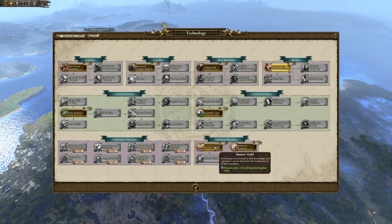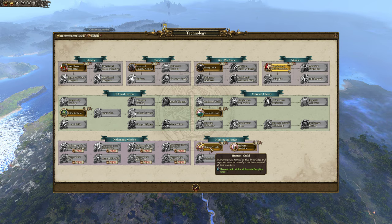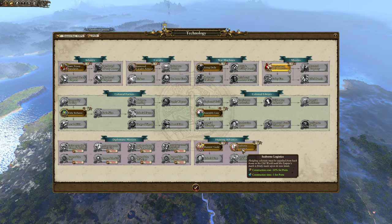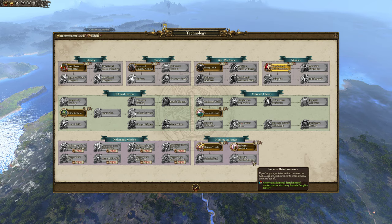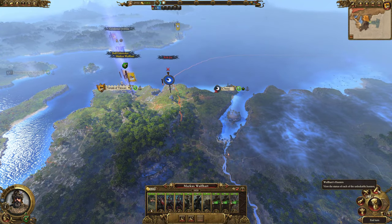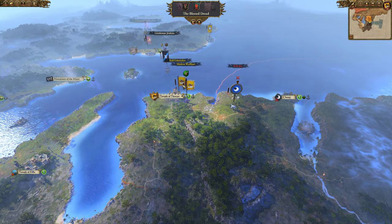I won't spend too long on the expensive unlocks, but we have recruit rank plus two for all imperial supplies — if you want to bring imperial supply units in at plus four you might want to invest in that. Casualty replenishment rate plus ten percent could be handy with a nice public order plus one. There's construction cost and time reduction for ports, which is helpful since building ports increases our Acclaim. Finally, there's an option to receive an additional detachment of reinforcements with every imperial supplies — I assume that means extra units.